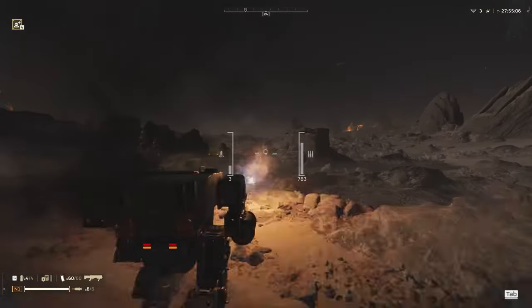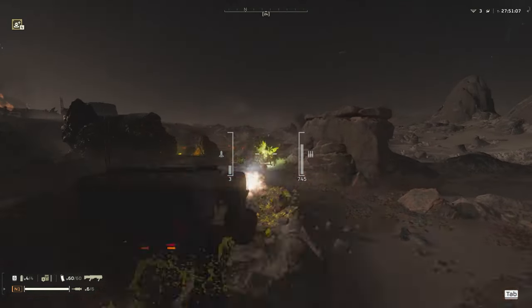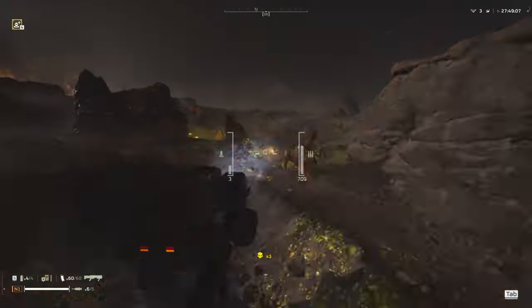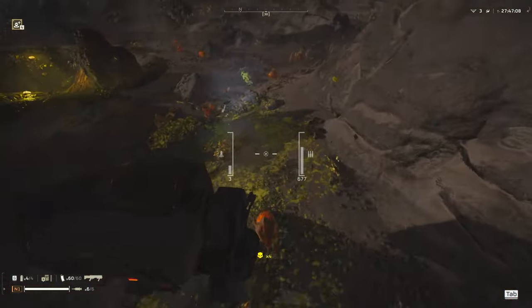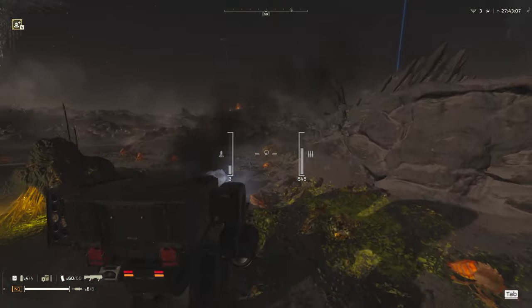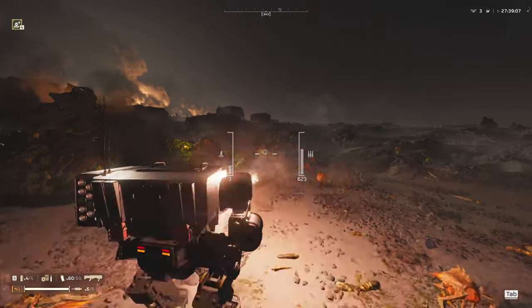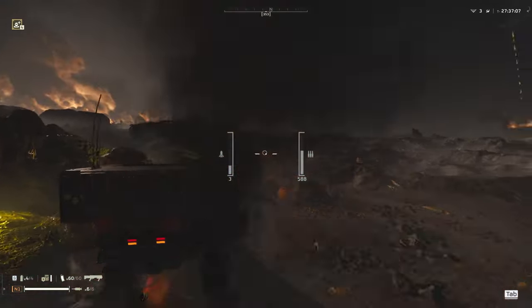Hello everyone, it is finally here — the Exosuit, more specifically the Exo-45 Patriot Exosuit. It is a heavy armor Exosuit equipped with a rocket launcher and a heavy machine gun. Before we jump into how cool this is, let's talk about how to get it.